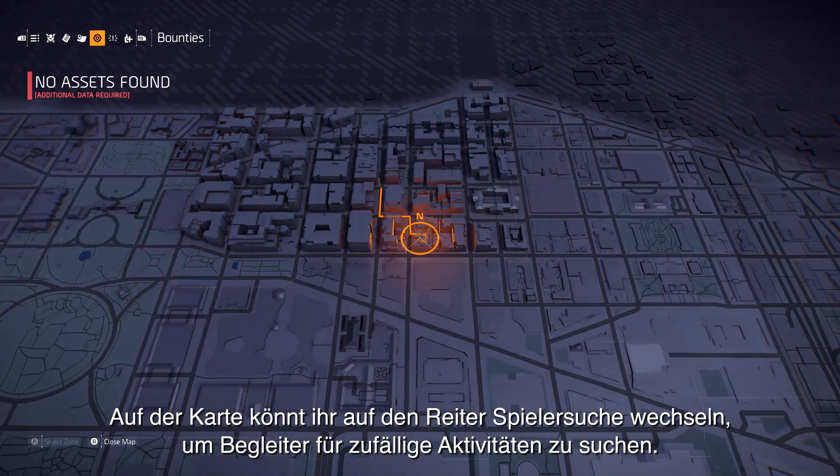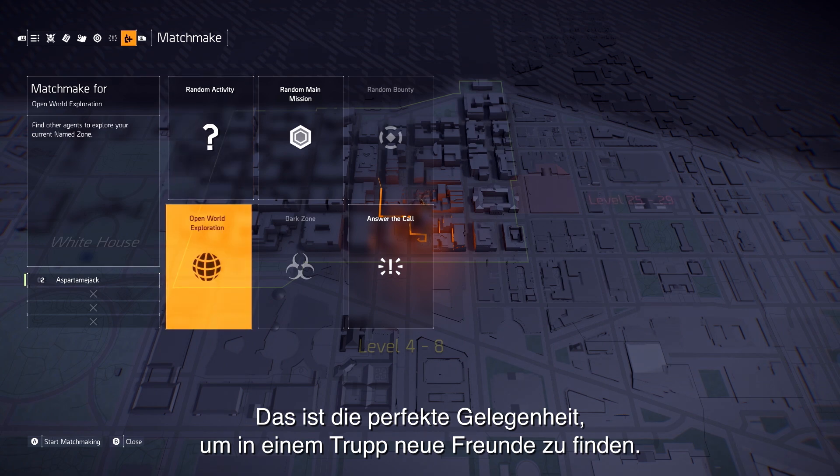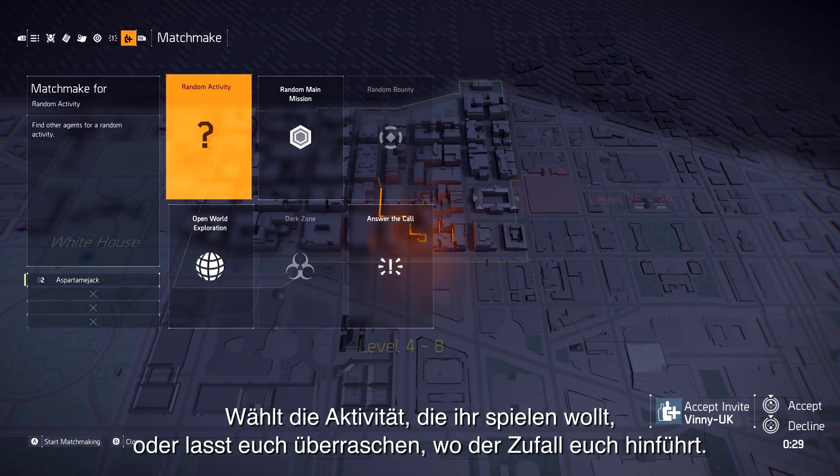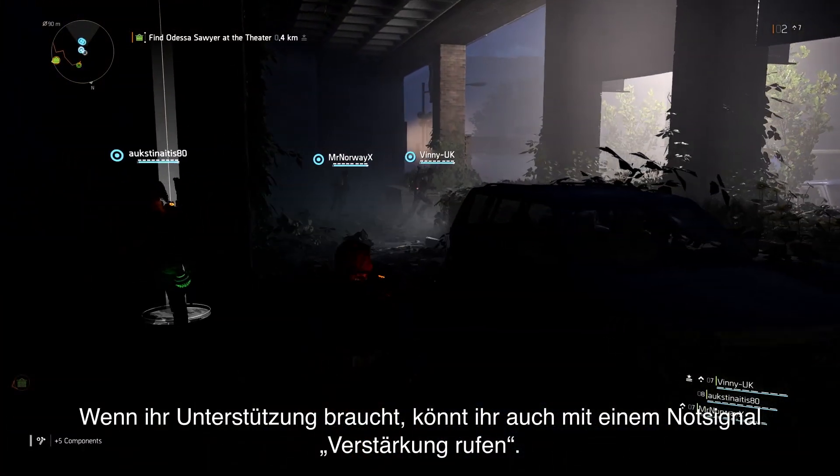From the map, you can also head over to the Matchmake tab to find a group for random activities. This can be a great way to jump in a group with other agents and make some new friends. You can select the type of activity you want to play, or go completely random and see where that takes you.